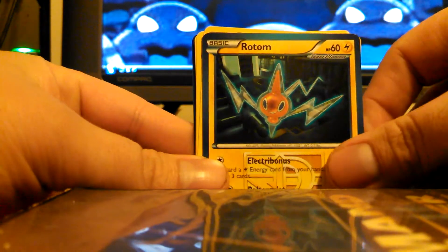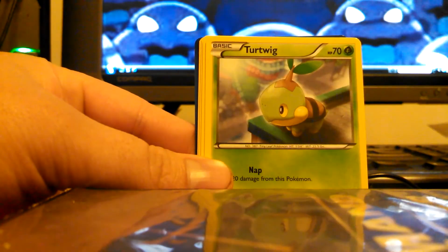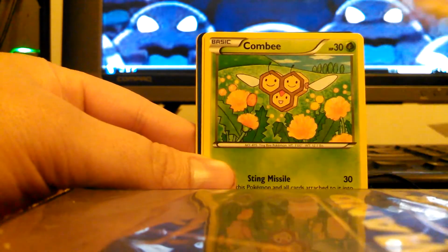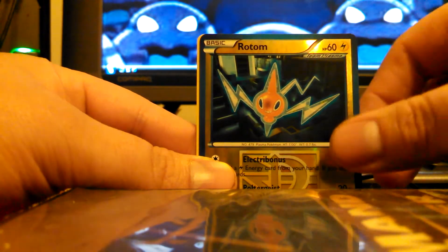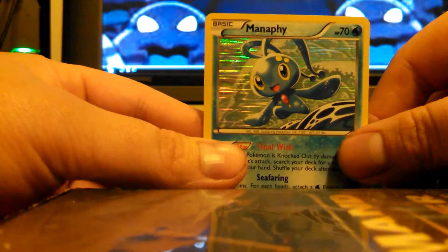We start off this pack with a Rotom, Togetic, Vanillish, Turtwig, Riolu, Zubat, Combee, Joltik, Rotom Reverse, and a Mantyke Holo.